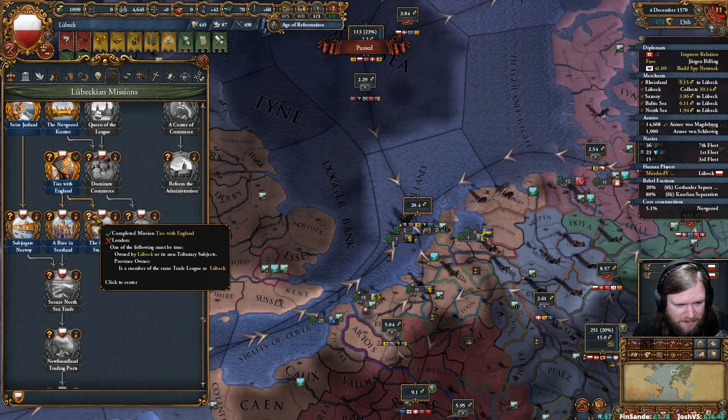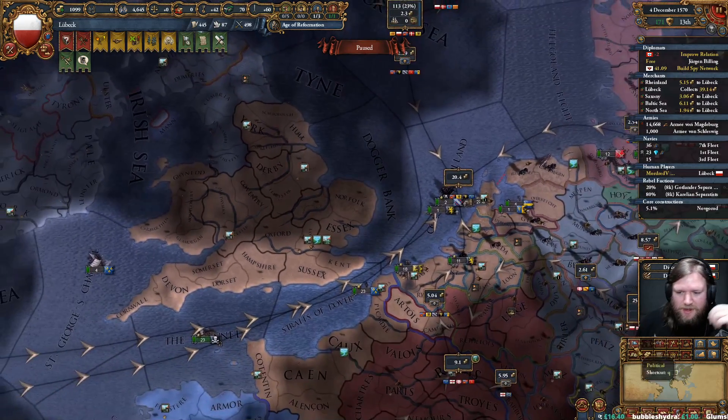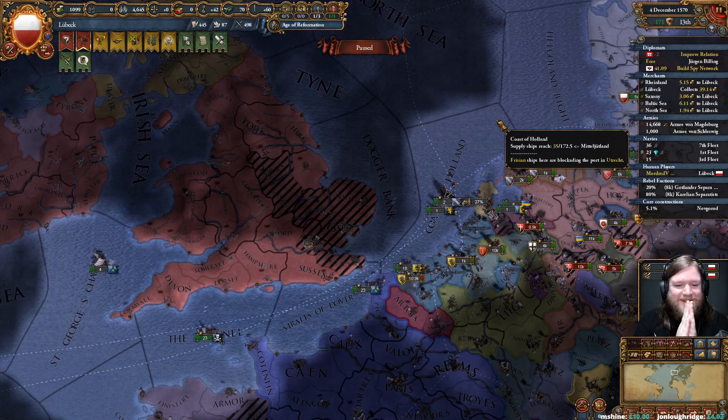London must either be owned by me, or England must be in my trade league. Basically what this is telling me is I need a war with England to take London — and only London.